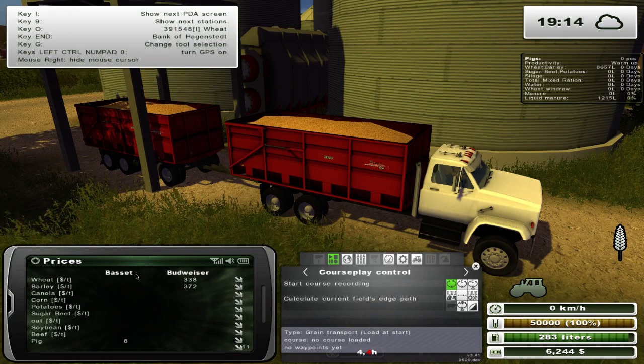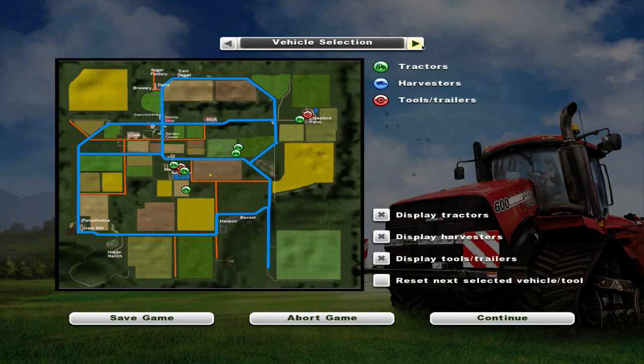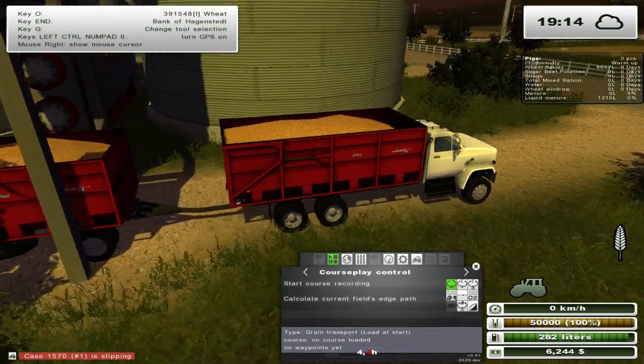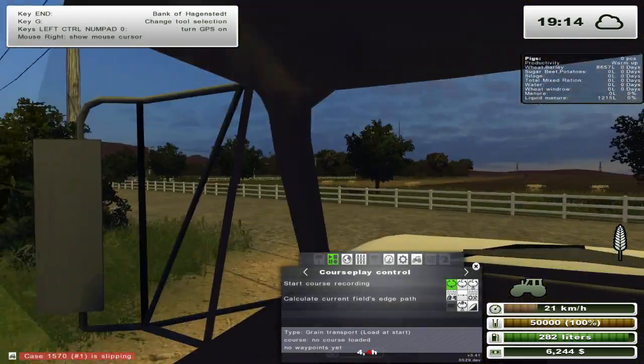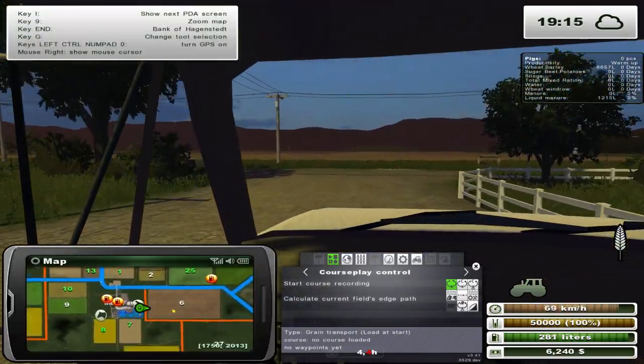Wheat is 338 at the Budweiser facility - where the heck is that? It must be the brewery, so it's way up there. Alright, let's take a load up there because we do need a little extra money if we want to get a water truck or something for our animals. We're going to need that, so we need to head north on the map.